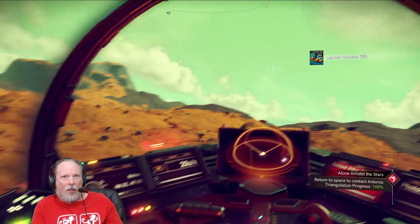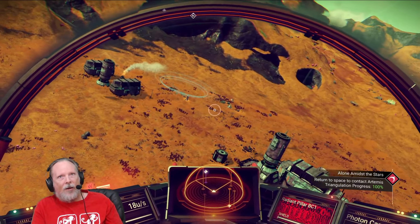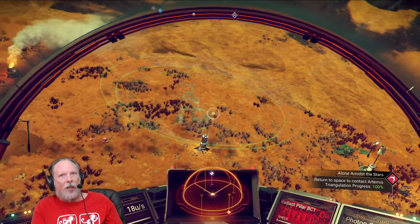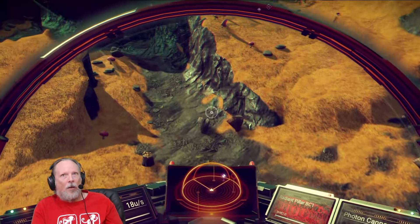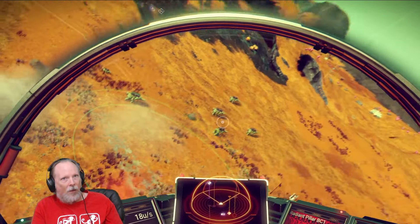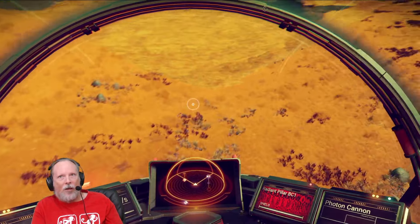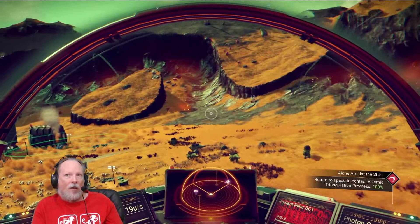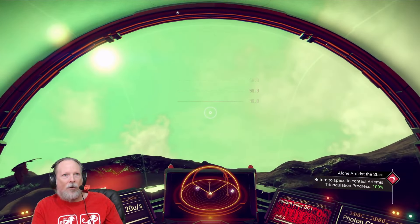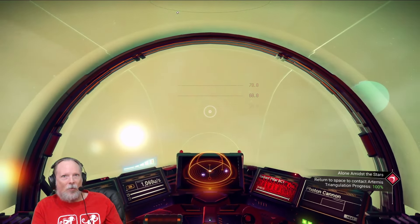Hang on — green circle! That right there is what you were talking about. So does it auto land when you get close to it? It was blue, now it went green. It didn't pull me in automatically though. So how do you actually get it to land in that? Out of sheer curiosity — I don't want to crash land here. Oh, you hit your land button when it's green and it'll automatically put you in? Okay.